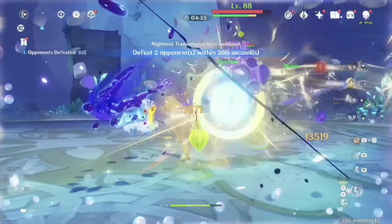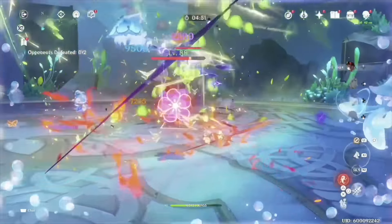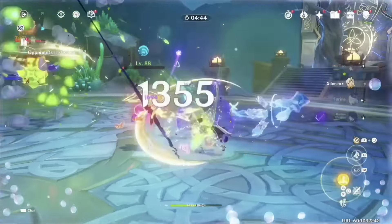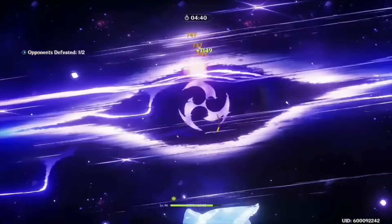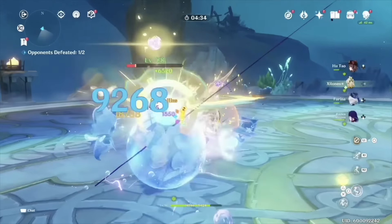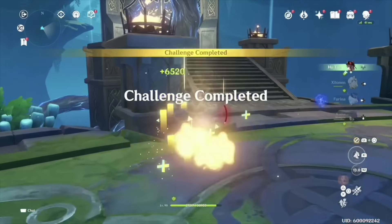Maybe you don't have a lot of characters invested that pair well with her, and you're not going to want to pull a character that doesn't synergize with what you use most frequently. But with that said, I hope this was helpful in understanding how she's meant to be played, some different team options, as well as weapons and artifacts. Let me know if you're planning on pulling for her. Hope you enjoyed the video — like and subscribe if you'd like to see more content like this, and as always, we'll see you all in the next one.